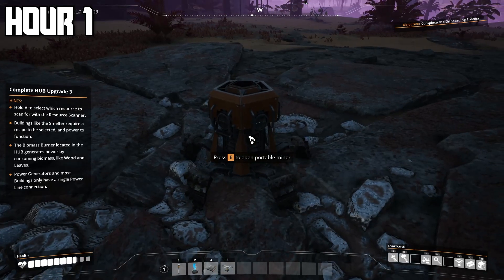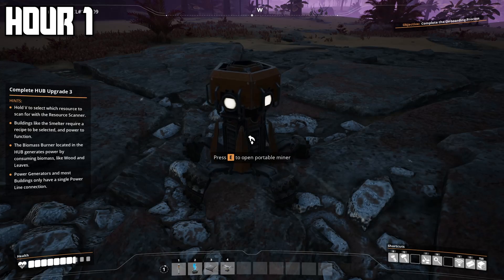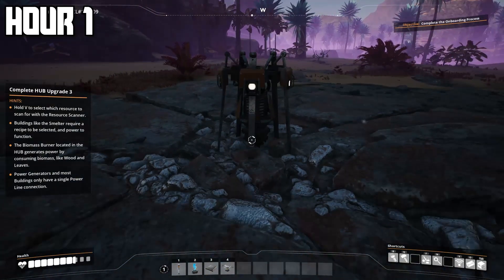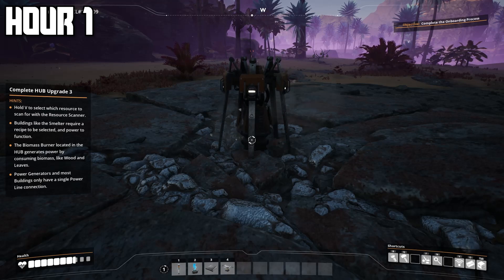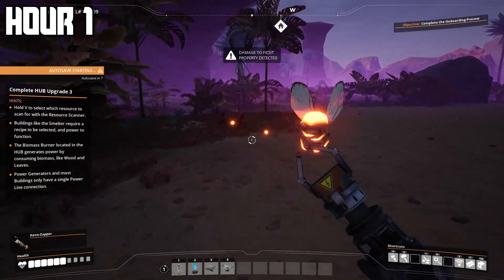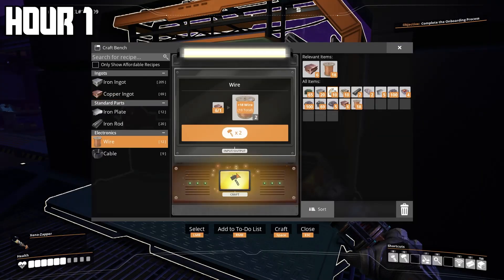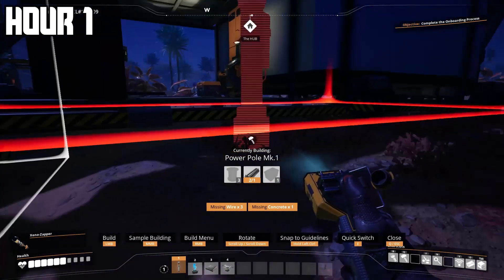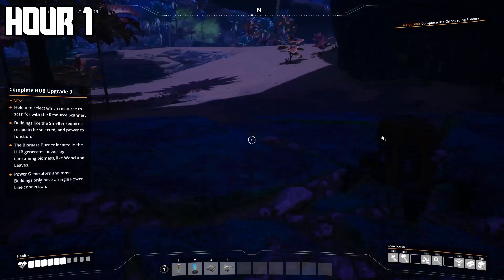The portable miner is pretty sick so I left in the entire animation of it starting up. Continuing on, I found another mine but had to take care of some flies first. I killed all the flies and this one's copper! I took the copper ore, made it into a copper ingot, then wire, then cable, and tried to place a power pole — but I liked the copper more so I put the portable miner on that one instead.